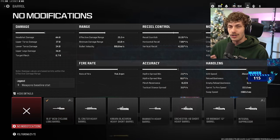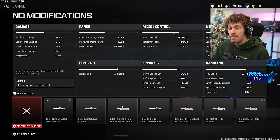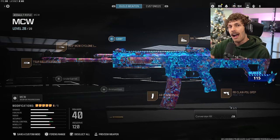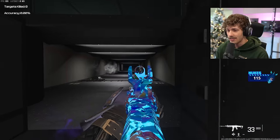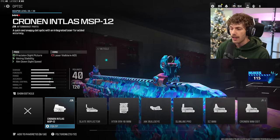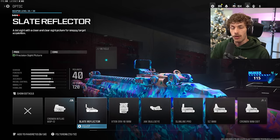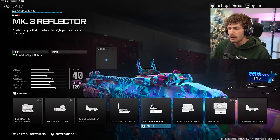We are adding the Cyclone barrel — I recommend always running it on this gun. Looking at the damage range it only has an effective damage range of 25.3 meters, which isn't great, and even with the Cyclone barrel it's still not amazing, but the gun is overall super good so it mitigates those cons. For iron sights, I really don't like them — I'm adding the MK3 Reflector. The Coronet is also a very good sight with a built-in laser. The Slate Reflector is better up close for aggressive play; the MK3 Reflector is better for medium to long range.